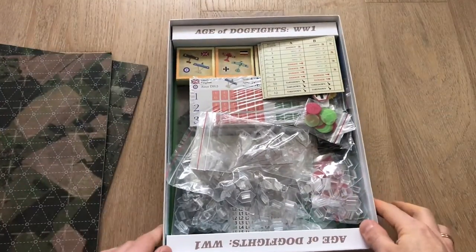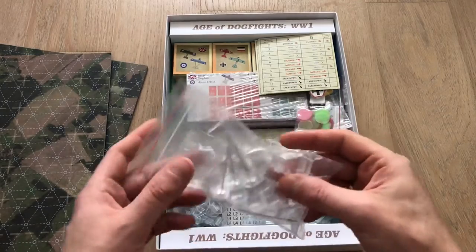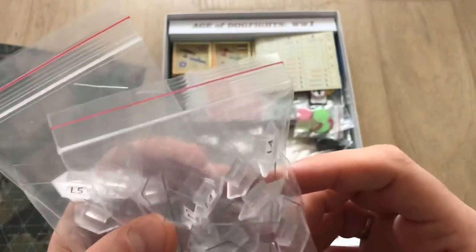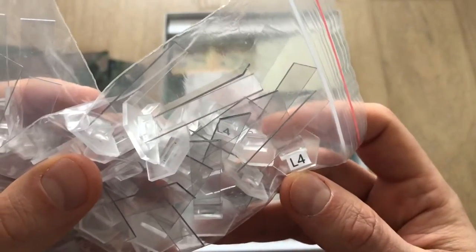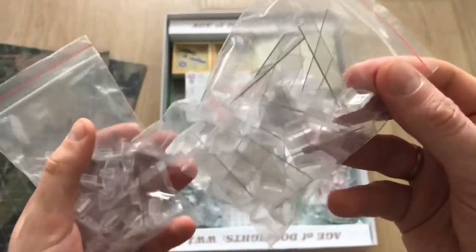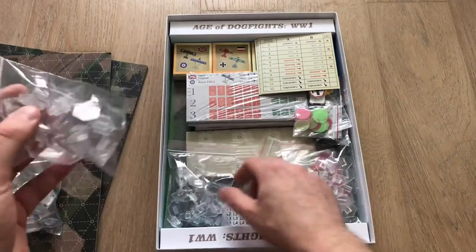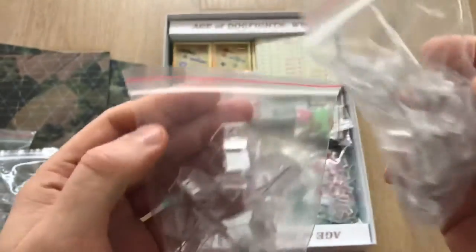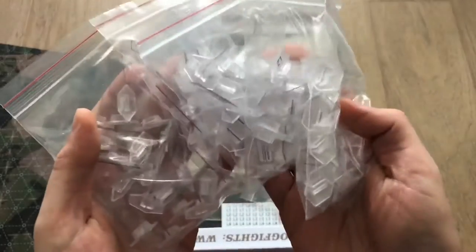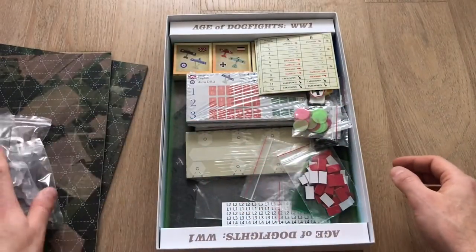Beneath the game boards and rule book we have a lot of different components. We have the stands — and many of them — because those stands will be used to show the relative altitude differences between aircraft. Aircraft at level four will be placed on those stands. Others climbing higher will be at level five, whereas others will be below them at level three, two, or one. This is the way how this game simulates altitude differences between aircraft — quite easy and quite intuitive.